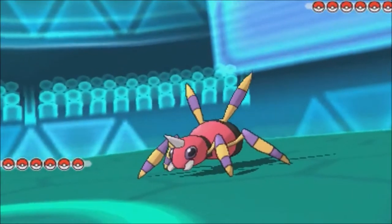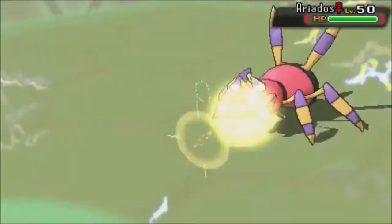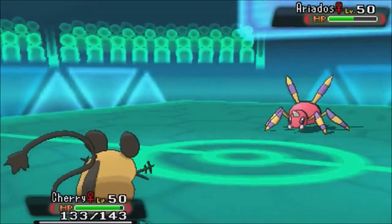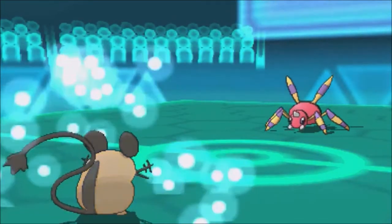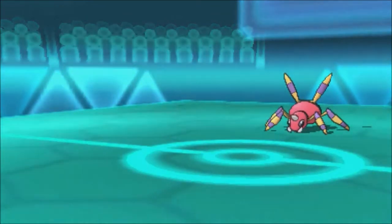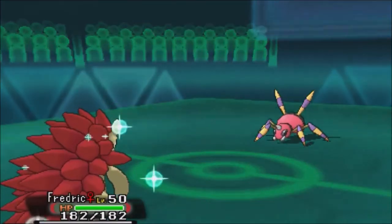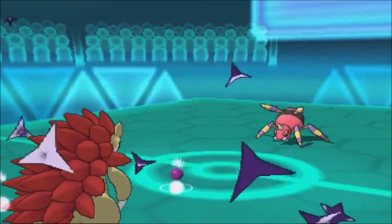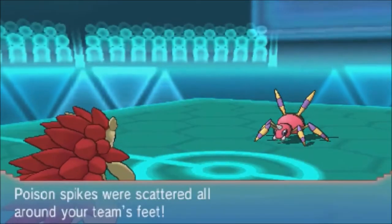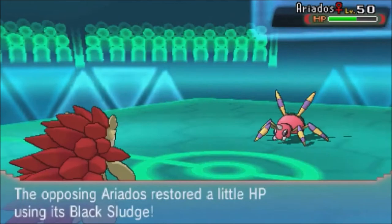He might go for Toxic Spikes or Sticky Web. I'll try to find a way to deal with that, so I go for a full switch into my rapid spinner, Sandslash, hoping for him to bring his Haunter. My thought process was that since Sandslash is here, he has Haunter which is immune via Levitate to Earthquake and Rapid Spin, so I believed he'd switch out.